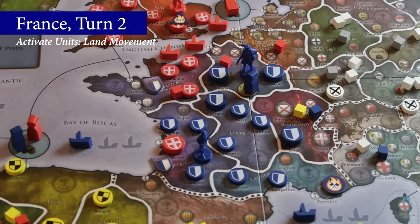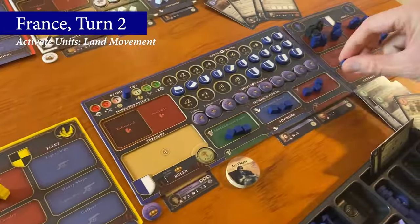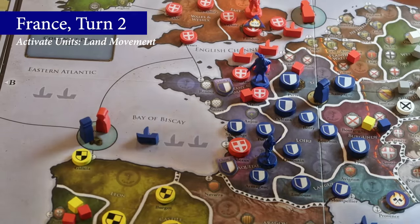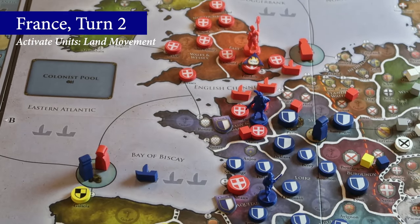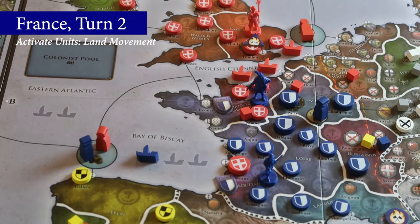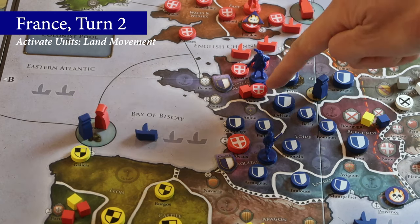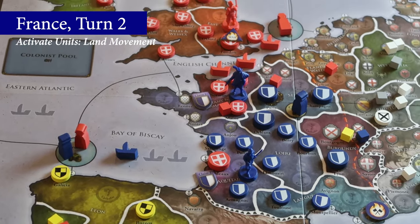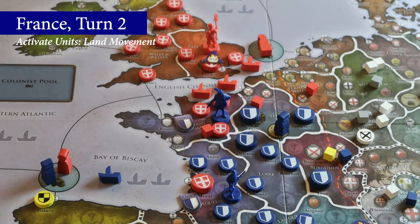They now come back to France, who for their second turn takes an activate units action, spending one military power to move Army 1 into Brittany and Normandy. A land activation allows you to move an army or a single unit up to two spaces, stopping if entering a hostile area. Brittany and Normandy is hostile to France due to the English towns there, but no battle is triggered since there are no hostile military units, nor any hostile NPR provinces there.